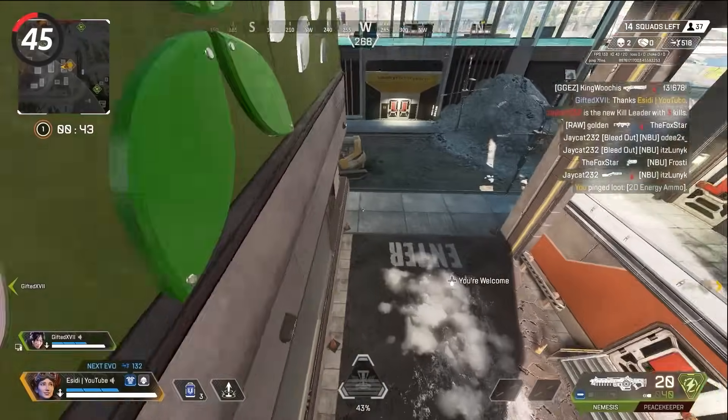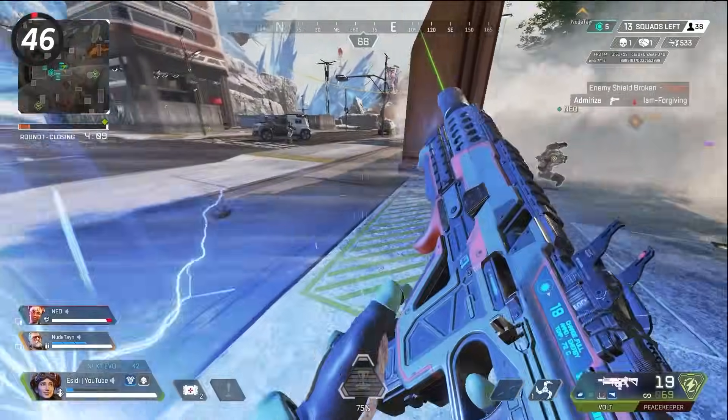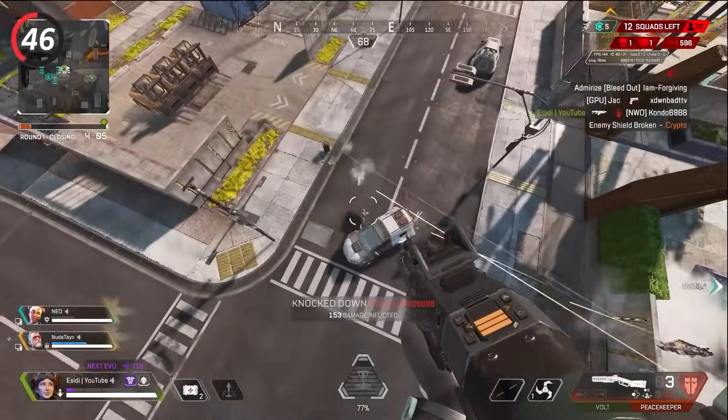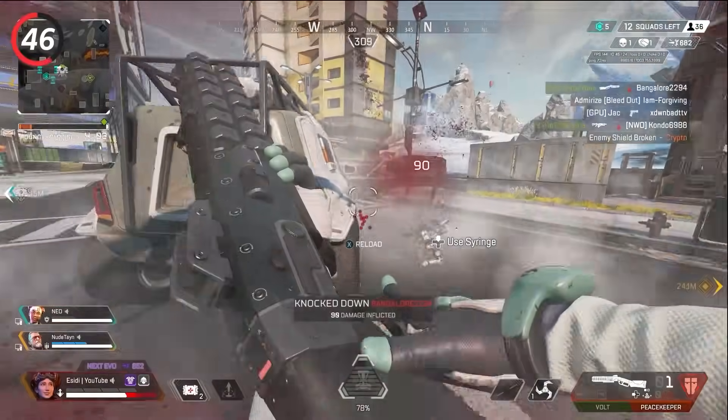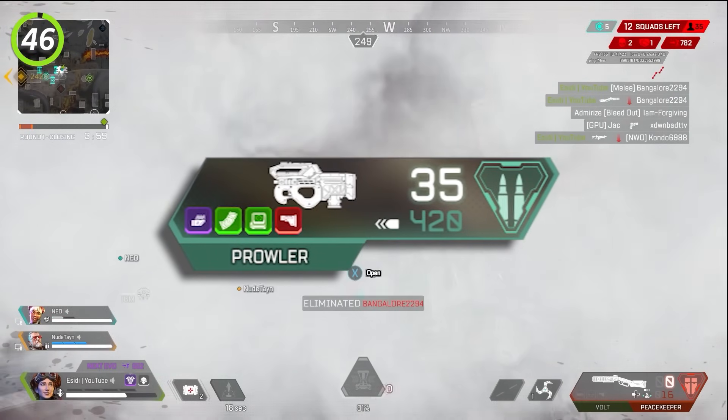Always be on the lookout for off-angles enemies aren't expecting — you will often catch them off-guard and get an easy knock. Horizon's Gravity Lift sets your accuracy to the hipfire accuracy of your weapon, so if you are on Horizon or have her on your team, prioritize using weapons with good hipfire aim, such as the Prowler with a laser sight.